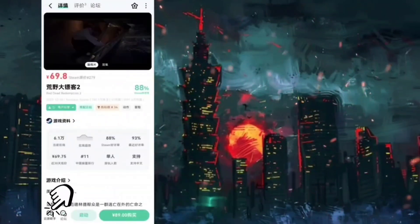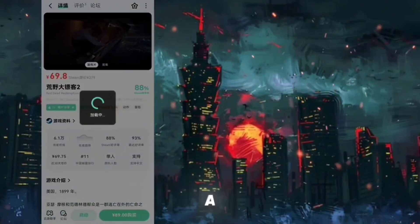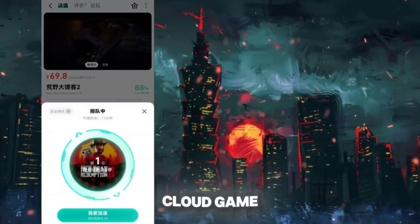So to start a game, just click on the left side bottom corner button and tap on the down start option. Then it will take a tiny load, and usually the queue remains very low in this cloud game. Once the queue is over, your game will get ready to play.